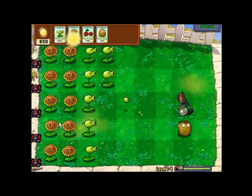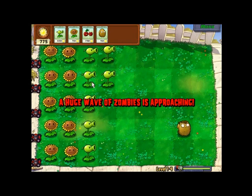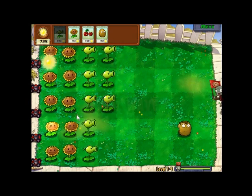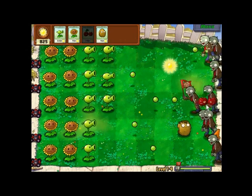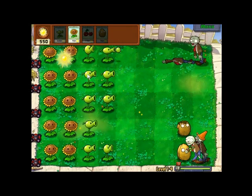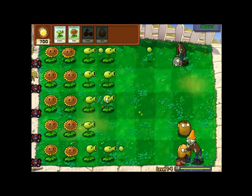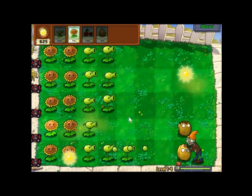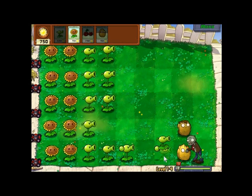We've got our Cherry Bomb saved. I've got quite a few zombies, so let's just slow these guys down with Walnuts. Since we're right at the end with just this last guy, place another Pea-Shooter. If you're onto the last zombie, put all your sun into it because you don't get anything for saving extra sun.